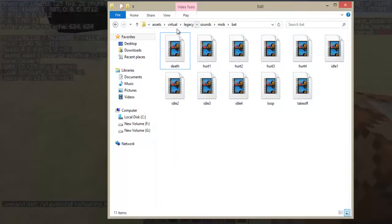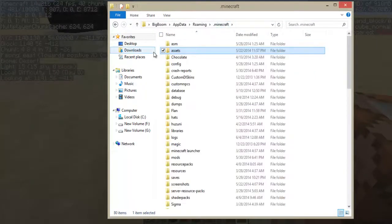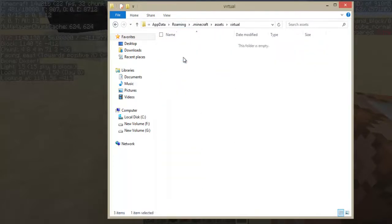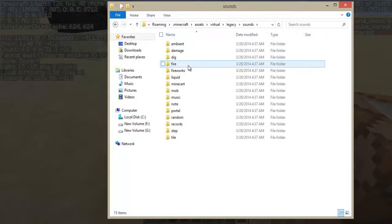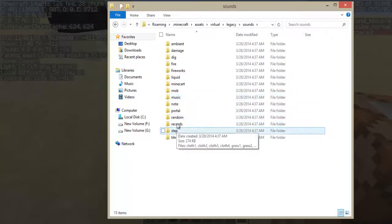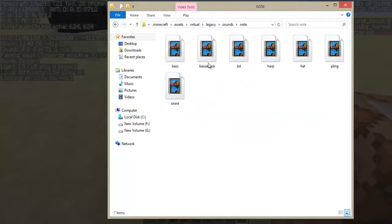Let me go to my Minecraft folder. In the Minecraft folder, go to assets, then virtual library, and go to sounds. In sounds you can find the sound that you want. There are folders like mobs, minecraft, liquid, fireworks, and a lot of stuff. I found my bling sound in the note folder.